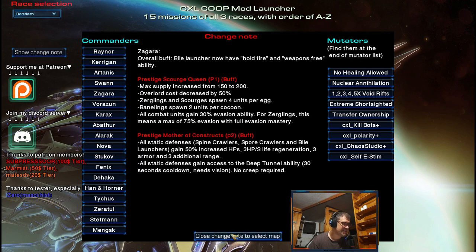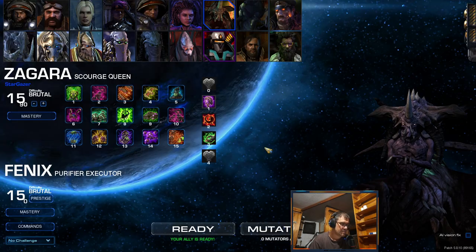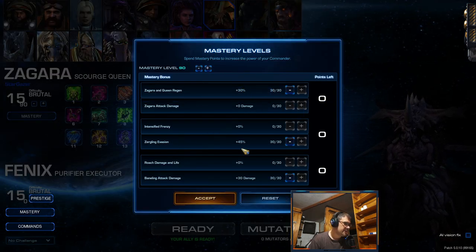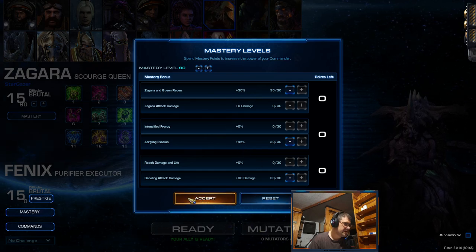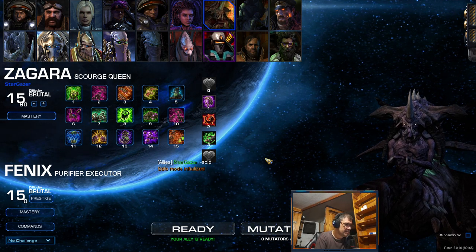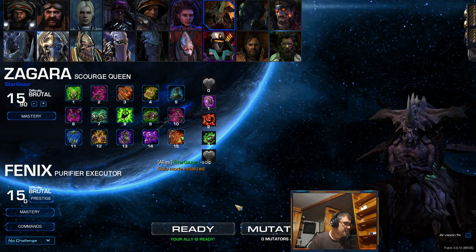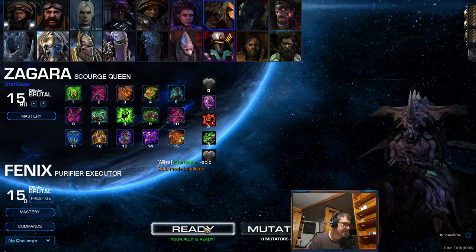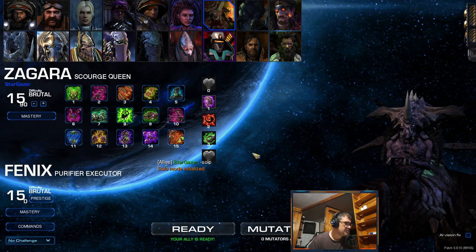Okay, let's see this in action. We have Scourge Queen standard masteries: zergling evasion and baneling attack damage. I'm in the Quintus region, going solo, and I won't choose the enemy composition since I get the Zerg template. Let's go.